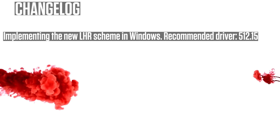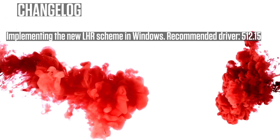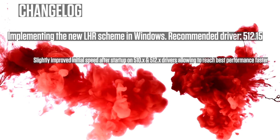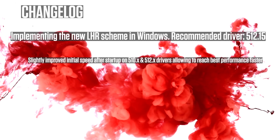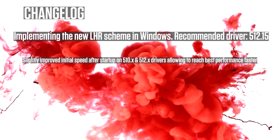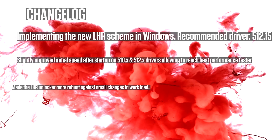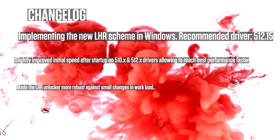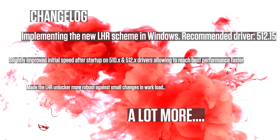Changelog: implemented the new LHR scheme in Windows with recommended driver 512.15. Slightly improved the initial speed after startup on 510.x and 512.x drivers, allowing you to reach best performance faster. Made the LHR unlocker more robust against small changes in workload. These are a select few of the changes — there are a lot more; link in the description.